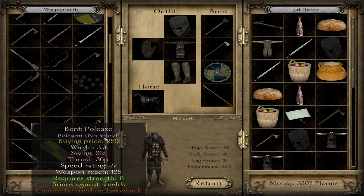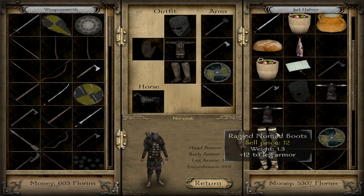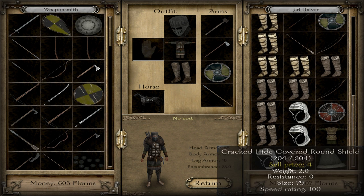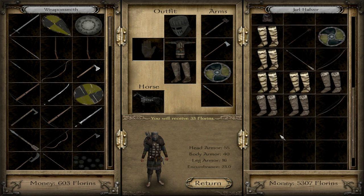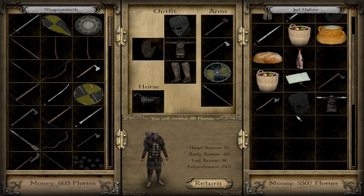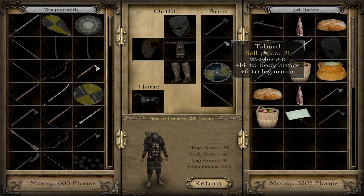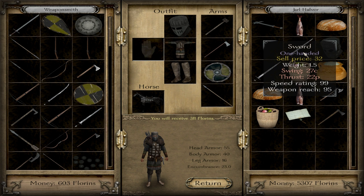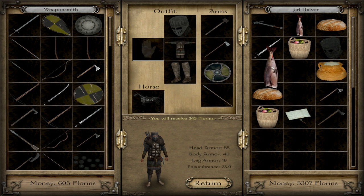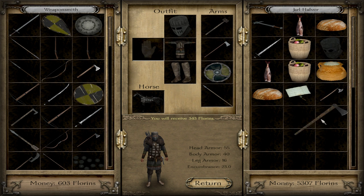Let's go to the marketplace, see if they've got any tools for us that we can buy. It doesn't look like it, but we could sell some of our stuff - we've got a lot of it. Let's just sell this quickly. We're keeping that one. I think I might keep that one just in case we get a new companion. I think that'll do it.